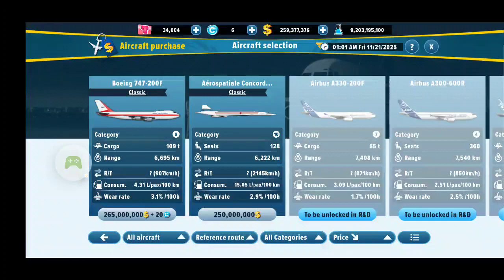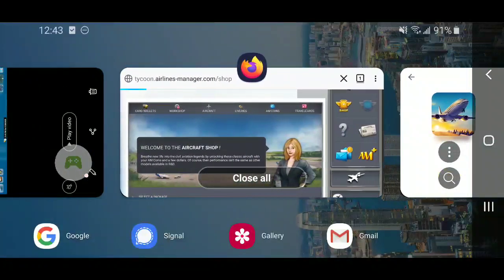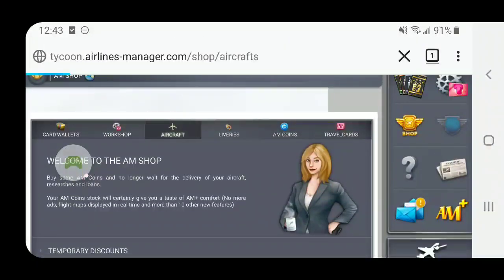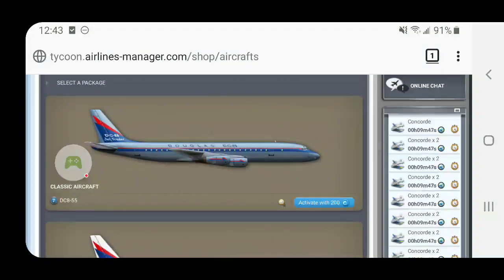Now you may notice that you need to first research the Concorde, and I thought I had to add an extra 35 AM coins to buy it — similar to the 747 on the right where I have to pay 20 AM coins. Now how do you get rid of that? Well, they don't tell you anywhere, but on the web browser if you click Shop on the right-hand side, you'll come to a page where if you click Aircraft you can buy the licenses outright. For example, the DC-8: if you pay 200 AM coins you will never have to pay AM coins on that purchase again.